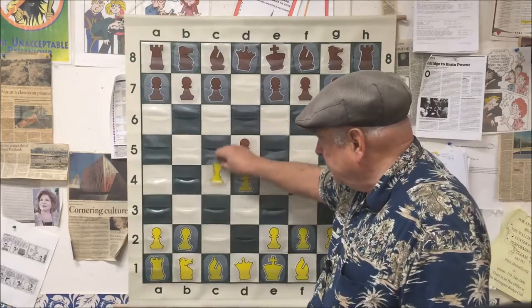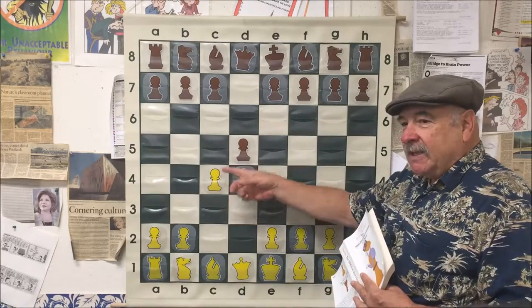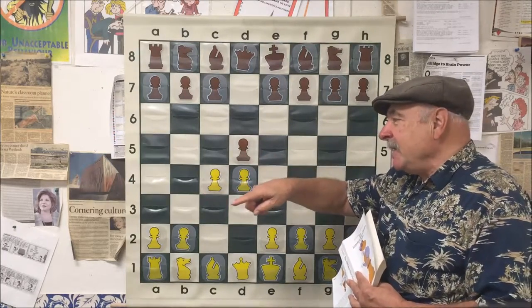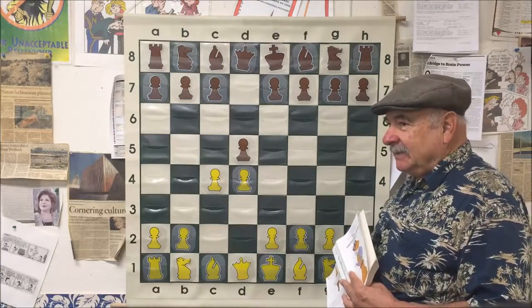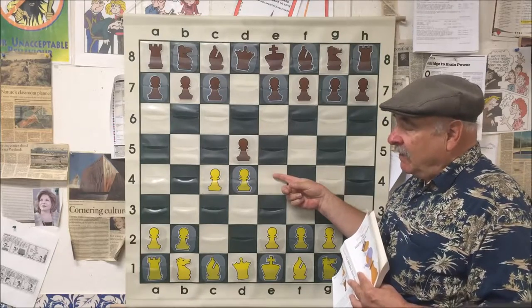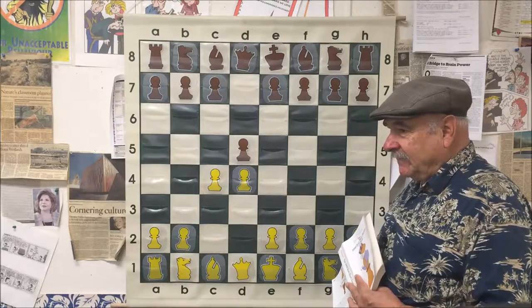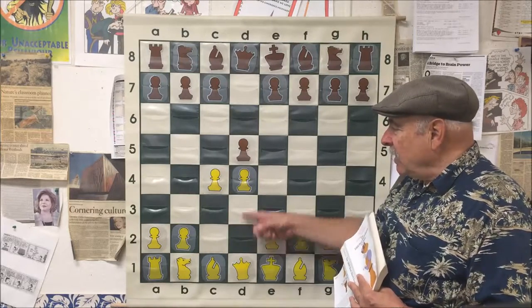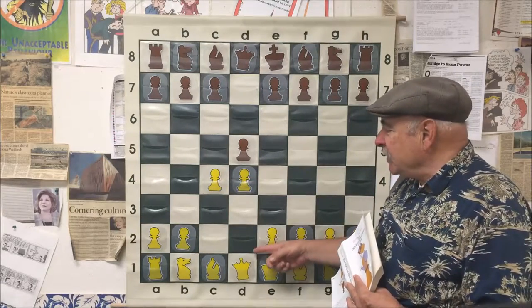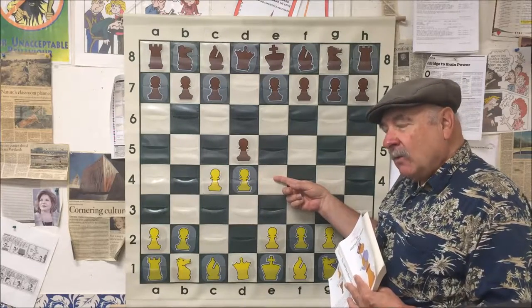And C4 — everybody know what the name of this opening is? Queen's Gambit. Someone asked if E4 creates a lot of tactics — yes, very. A passive slow game is D4; E4 is the tactical game. Fireworks almost immediately.